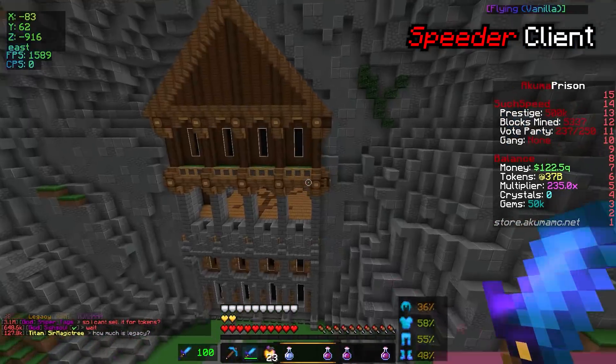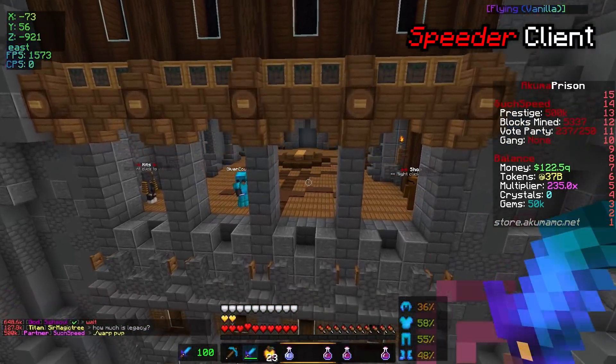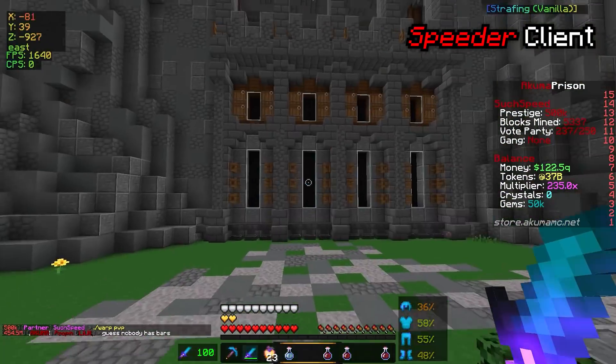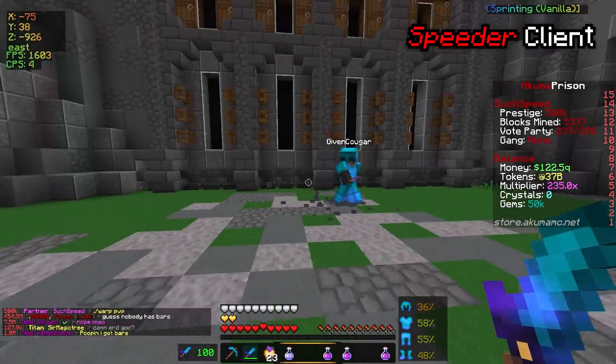We cannot be flying in PvP — that is not allowed. I'm going to get everyone to Warp PvP. Come on, let's go. Give him Cougar. All right, here we go. He's coming down for the fight — yeah, let's go. We'll jump straight into some PvP.